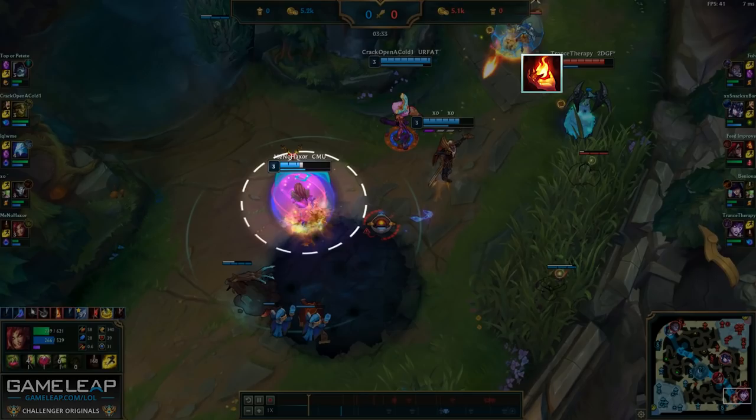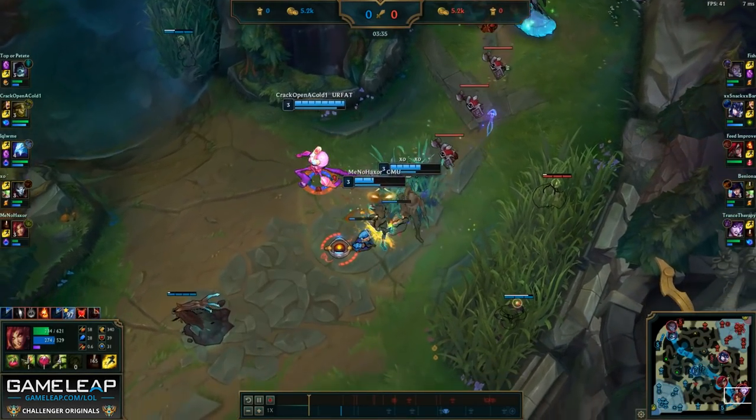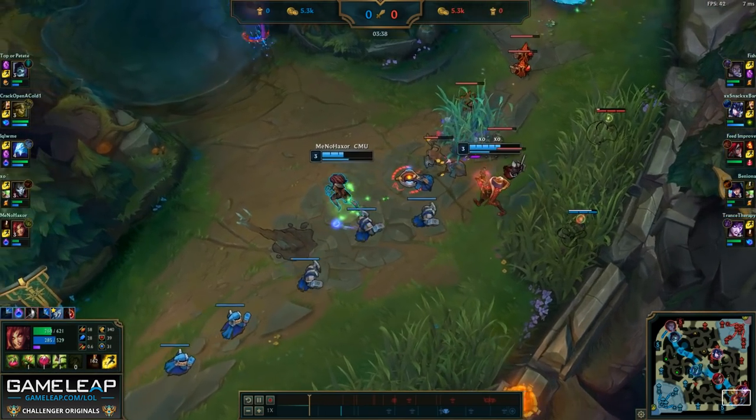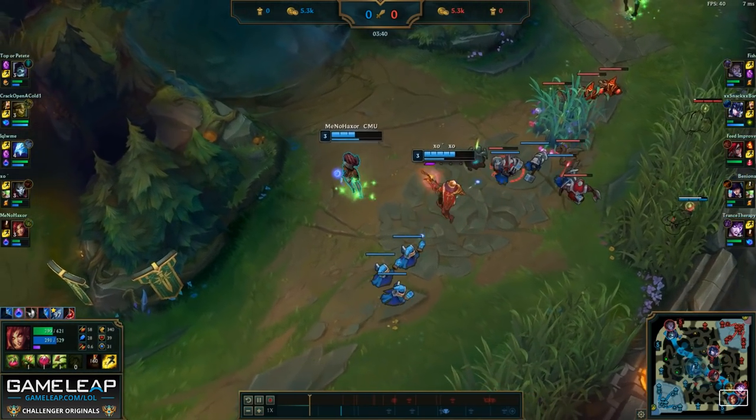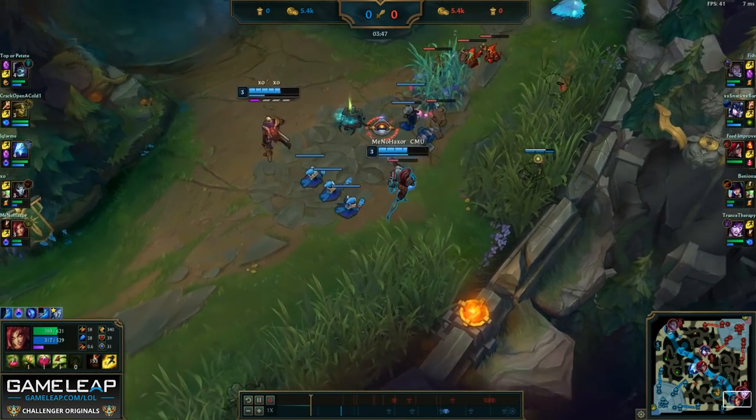I also know that Morgana used Ignite, so once again, you should always make sure to time the summoner spells bot lane so you know who to go on later if an opportunity presents itself. With that Ivern gank, knowing that Caitlyn flashed as well as Morgana's Ignite being down, we have way more pressure to continuously push them under turret and start pressing our lead.